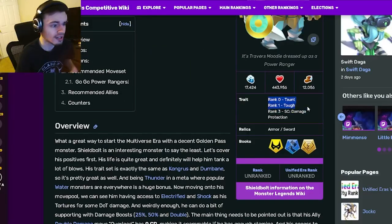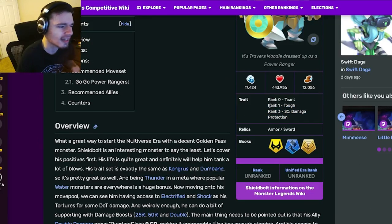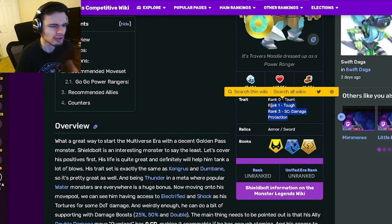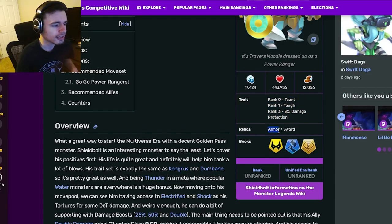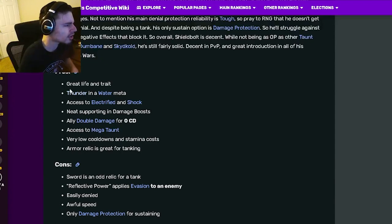Shield Bolt is a tank, and his traits are Taunt, which is really good, Tough, and Damage Protection, which is also really good. The only one that's kind of eh is Tough, but the other two are really good so it makes up for it. His relics are Armor and Sword, which are both pretty great.